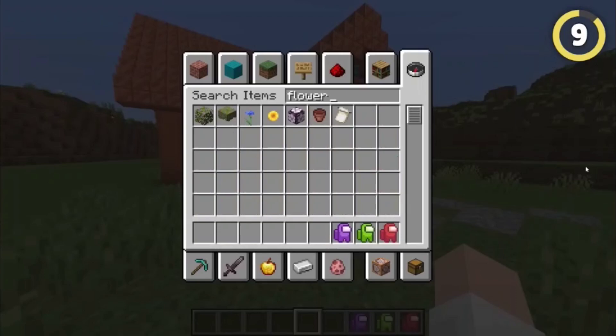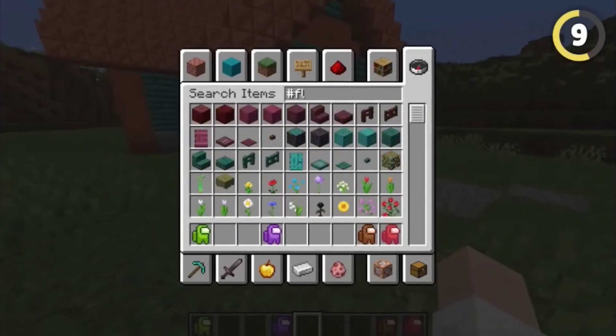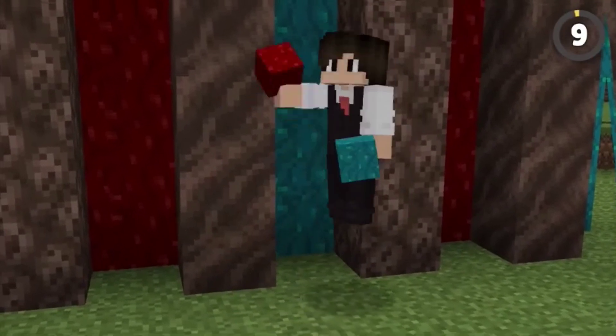If you type 'flower' into the creative menu, it'll only show you a few. If you want to see all of them, you need to put a hashtag in front. For some reason though, typing hashtag blocks only shows you these four nether blocks.